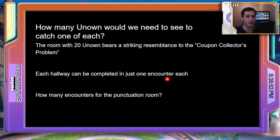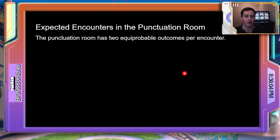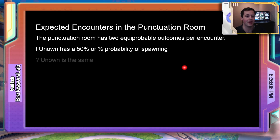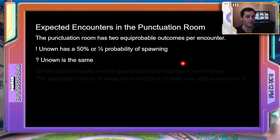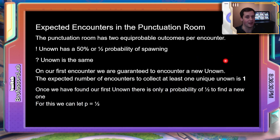Finally, we have the punctuation room — this is the first room we're going to talk about in a little more detail. The punctuation room has two equiprobable outcomes per encounter: a 50% chance of getting an exclamation point Unknown and a 50% chance of getting a question mark Unknown. In our first encounter in the punctuation room, we're guaranteed to encounter a new Unknown. Therefore, the expected number of encounters to collect at least one unique Unknown in the punctuation room is 1. Once we've found our first Unknown, there's only a 50% probability to find a new one on the next encounter. So for all future encounters until we find a new Unknown, the probability of finding a new Unknown equals 1 over 2.